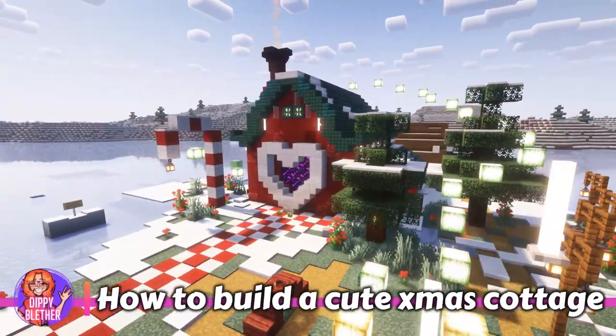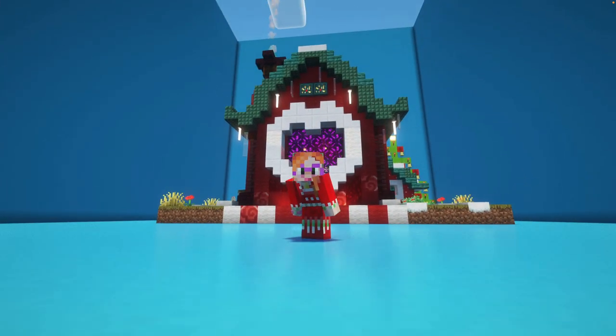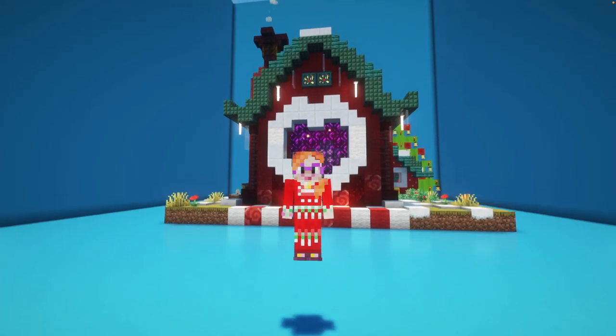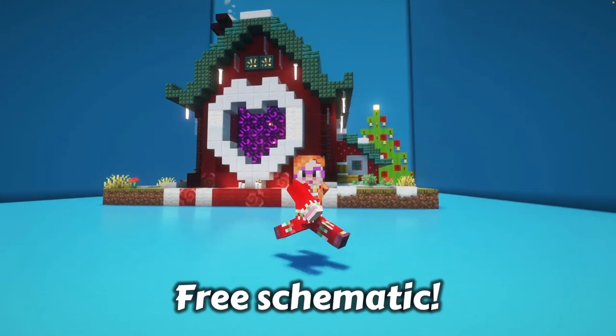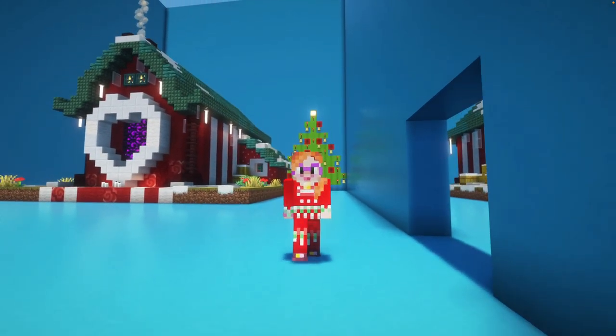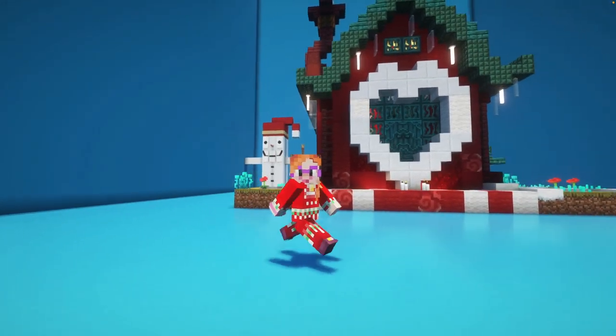I just built this festive cottage on the Igniter SMP. Let's hop into my creative world so I can show you exactly what you need to know. I'll tell you exactly how big the plot needs to be, what main materials you need, and there's even a completely free schematic that you can download on Planet Minecraft. There are two versions of this cottage: one with a portal and a storeroom, and another one with a cozy Christmasy interior.